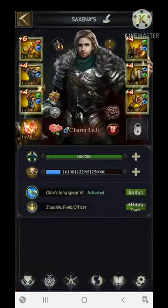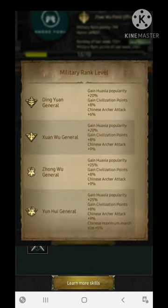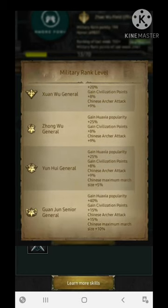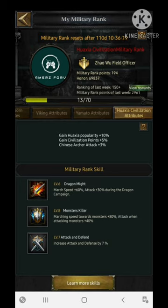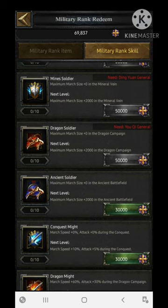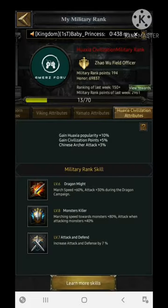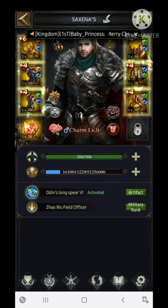The Military Rank section also gives a particular increment in march size. If you successfully upgrade your military rank to Guan Jun Senior General, you can increase the maximum march size by 10% — though this is a time-limited skill. Apart from this, for Conquest you can increase 20,000 max, for Mines you can increase by 20,000, and for the Dragon Campaign you can increase 20,000. So there are a lot of ways to increase 20,000 on each field of events.